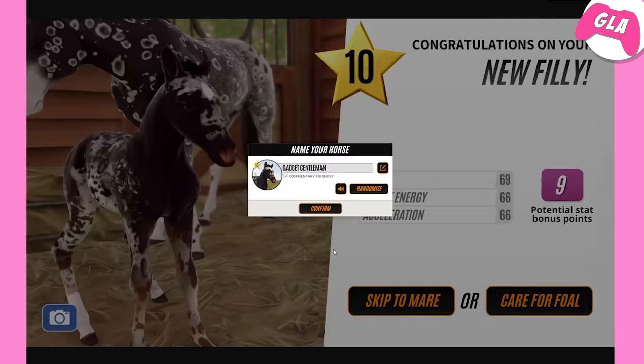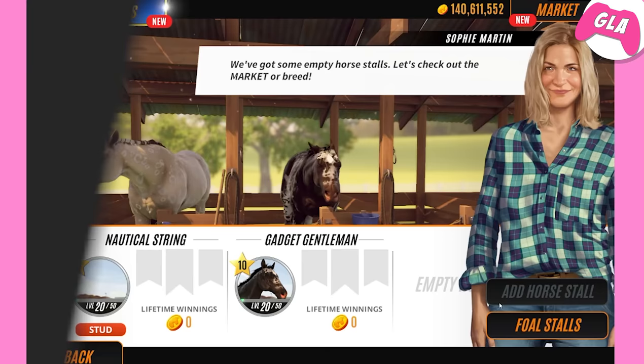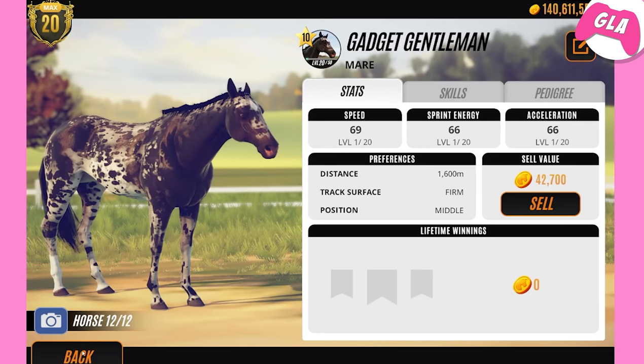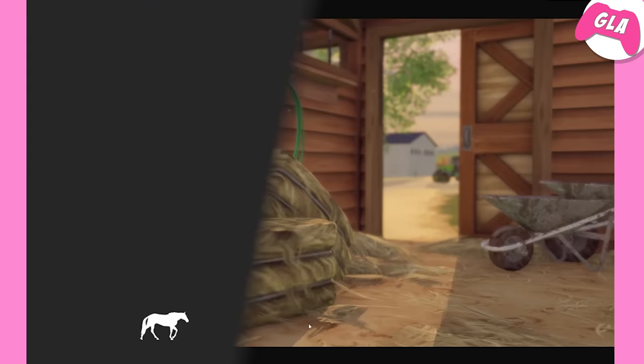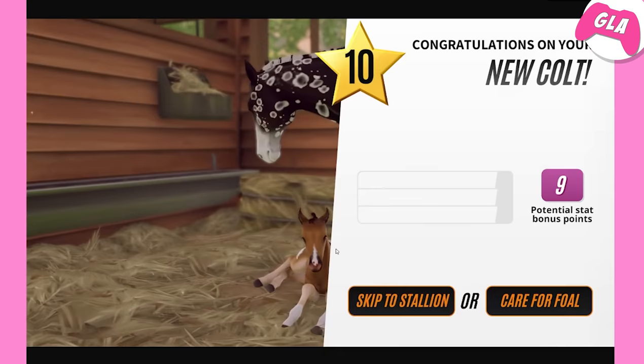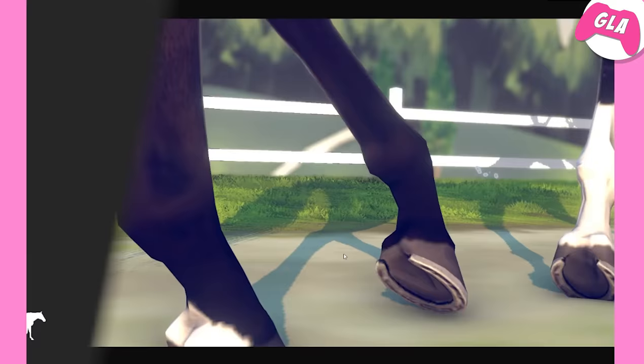Why not today? Why would you do this to me — why would you make me sell this horse? Can we have one exception? Because I need this one, I can't sell her — she's too cool to sell. I wish she was a peacock Appaloosa though. Actually, I think she looks better like that. Okay, that's not a peacock — this stallion isn't really producing peacock Appaloosas.